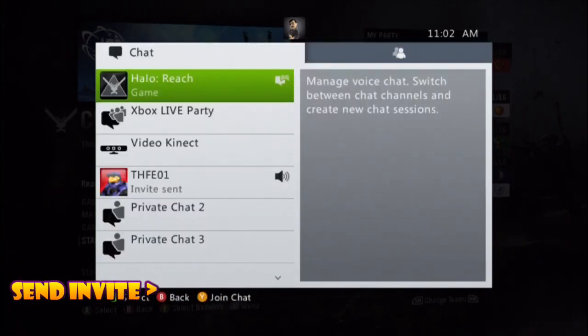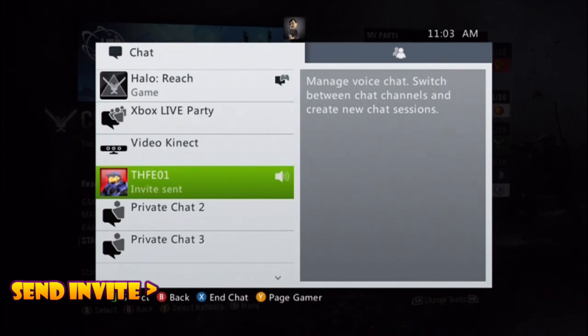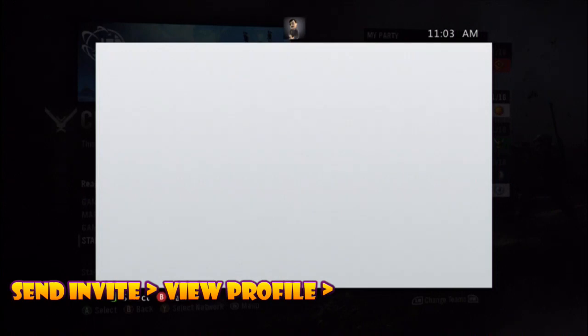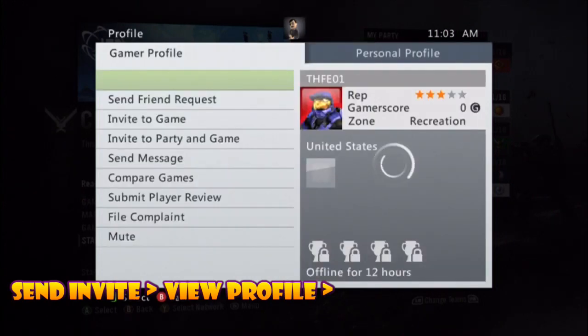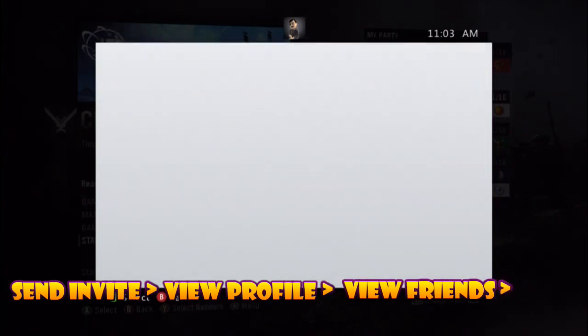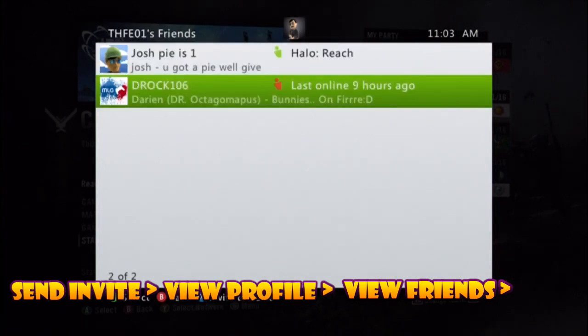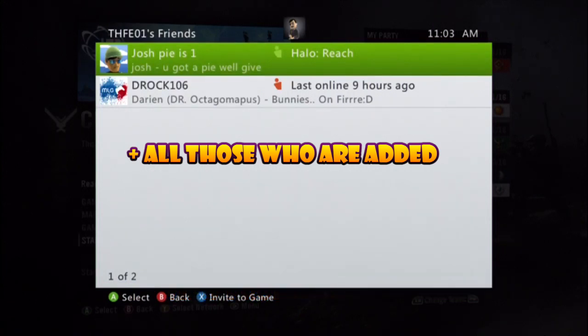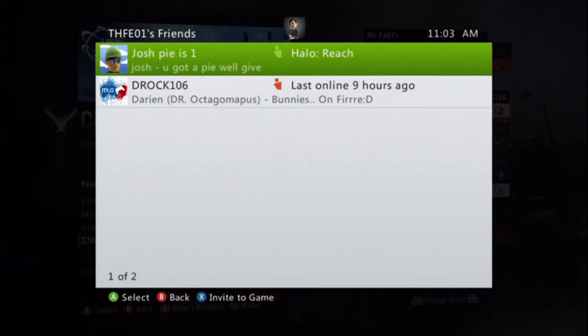So here you go — THFE 01 is right there. Click on it, go to View Profile. Then what you're going to do is go to the right where the personal profile information is, go to View Friends, and there you'll see the hundred people that have been added. Of course right now we only have two people, but hopefully they'll be flooded right away, so you'll be able to view hundreds of people right there at the tips of your fingers.